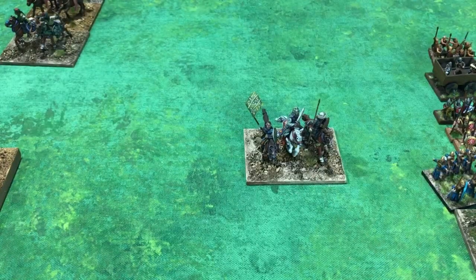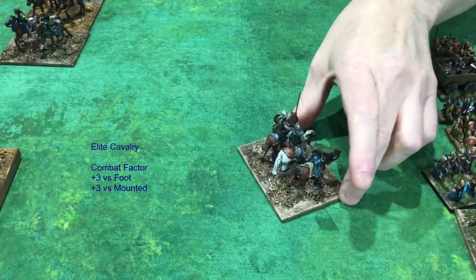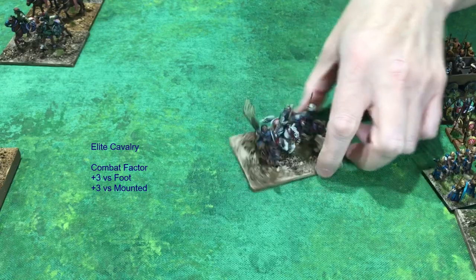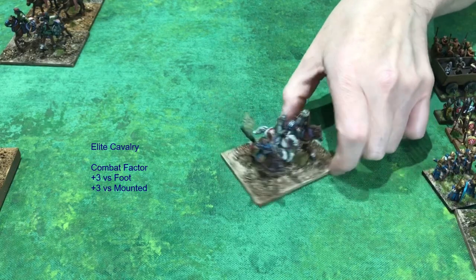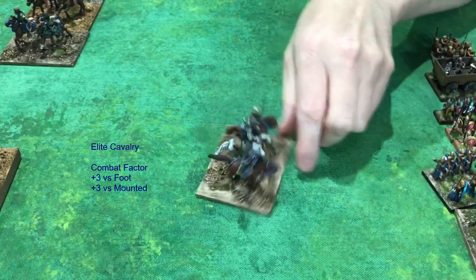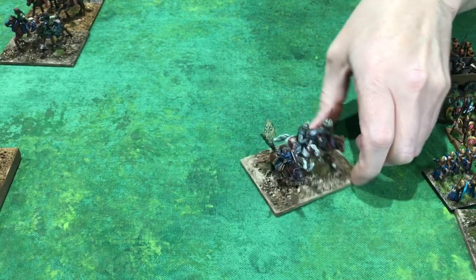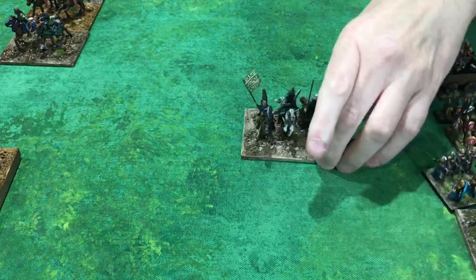Elite cavalry — the guys with horses, armor, bows, swords, lances, and javelins. The best of the best elite cavalry. They have missile weapons and can ride up and shoot you, as well as heavy armor and close-combat weapons. Elite cavalry represents a large swath of Saracen cavalry. Heavily armored Mongol cavalry would also be elite cavalry. These are not knights, but they are cavalry.